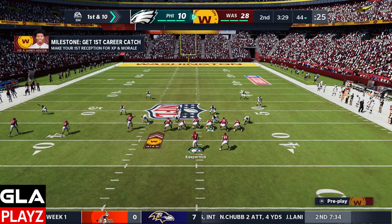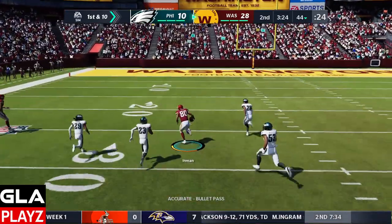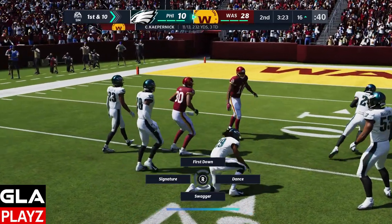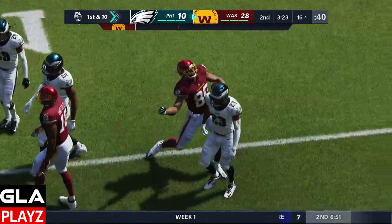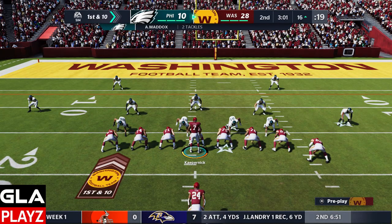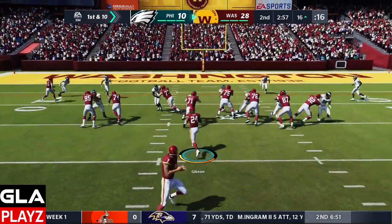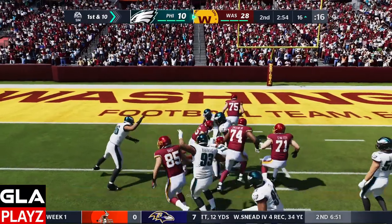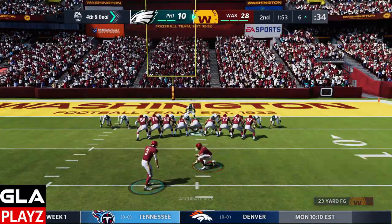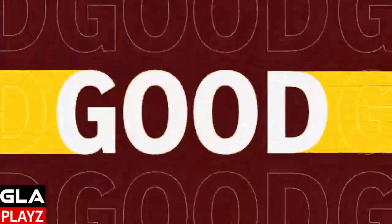First and ten at the 44 yard line. I've got Inman open — nice completion, right up the seam in zone coverage, super easy to complete even on All-Madden. First and ten at the 16 in single back formation, got a nice hole for Gibson and that's a first down. With that we're gonna go ahead and get the points — we're up 31 to 10.